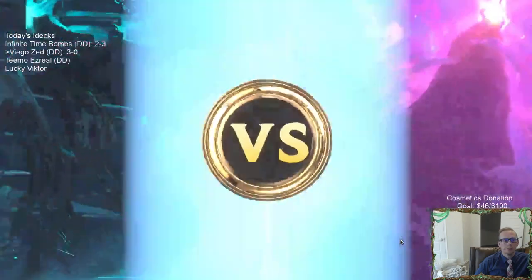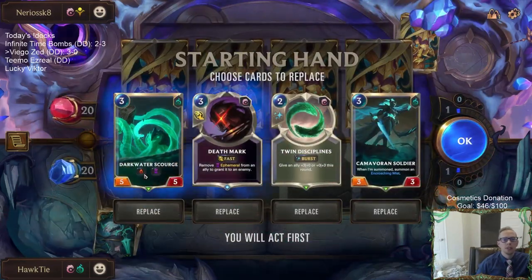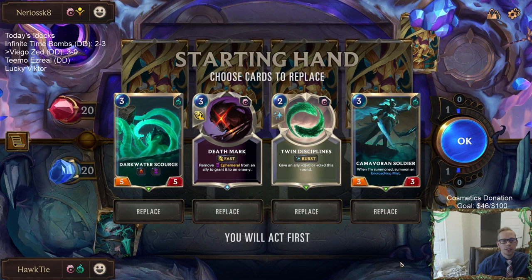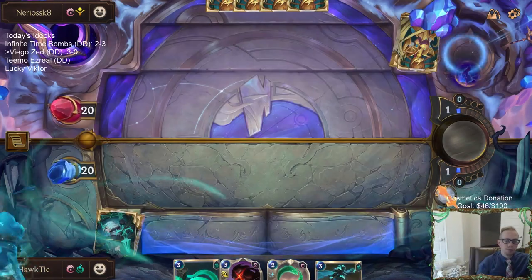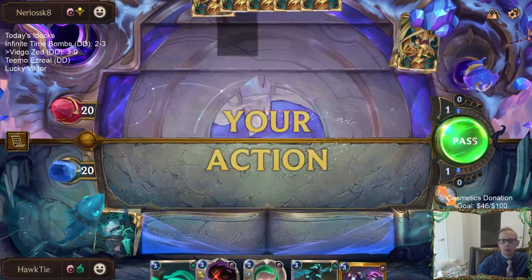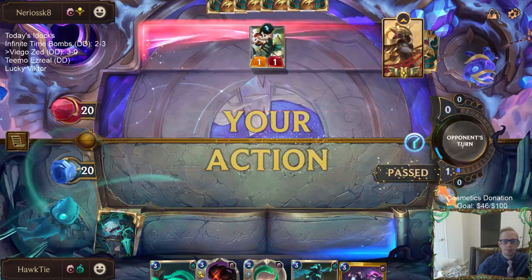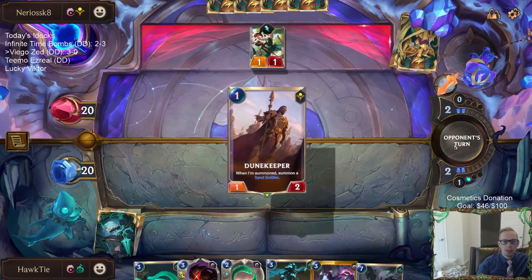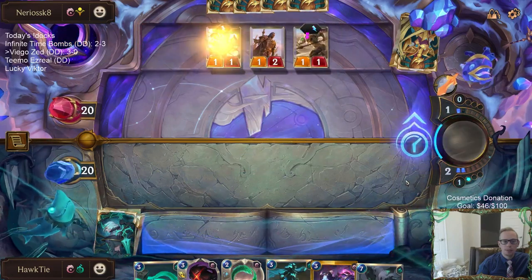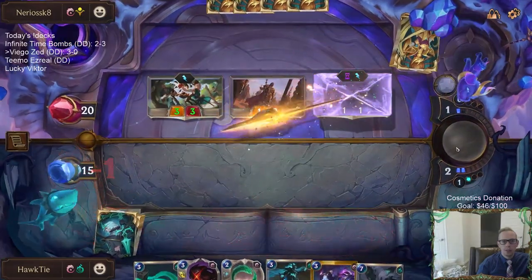Game 4 — Aurelia Azir. We did talk about how we can be vulnerable to aggro decks. We found the Darkwater Scourge — that's going to be important. Hope they don't have Homecoming, and hopefully Darkwater Scourge does some work. Round three is going to be interesting — we don't do anything round one or round two like usual, but round three we've got some options.